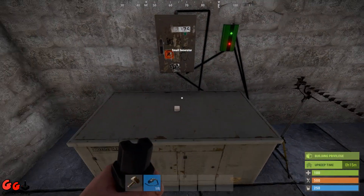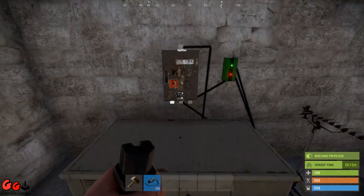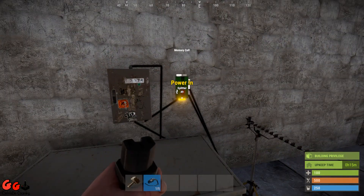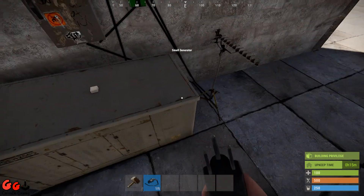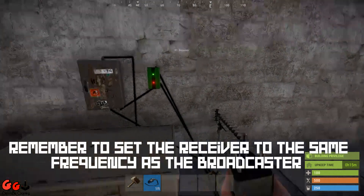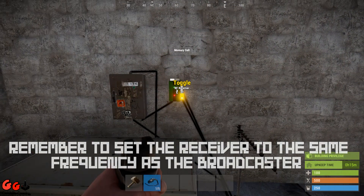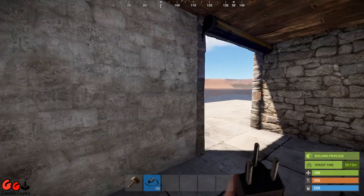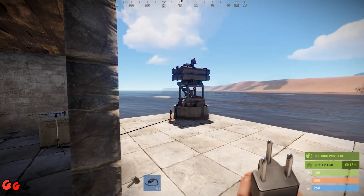Just to go through this again: power source goes into the splitter, you take one power over into the memory cell, the next power out goes into the receiver, and the power out goes into Toggle On the memory cell. The output then goes into the siren light, and the pass-through goes into the SAM turret.